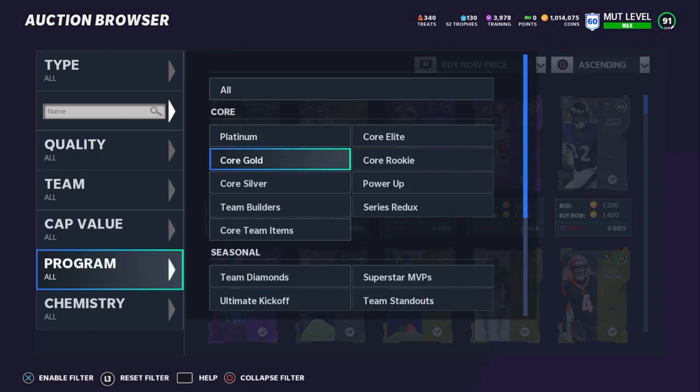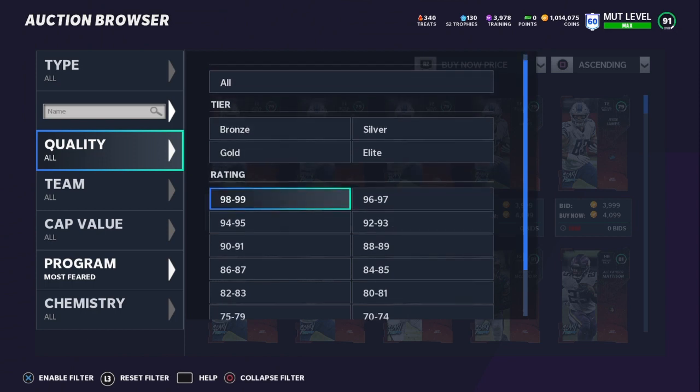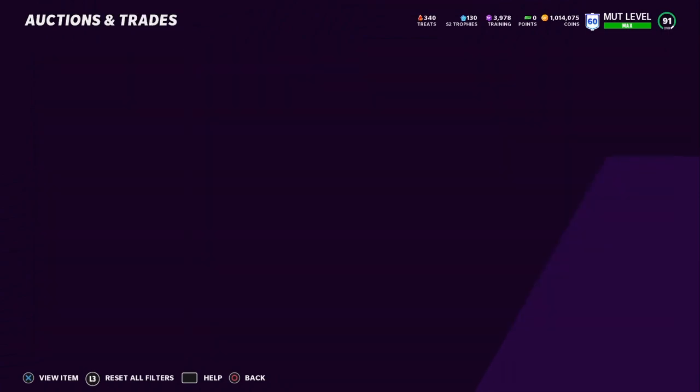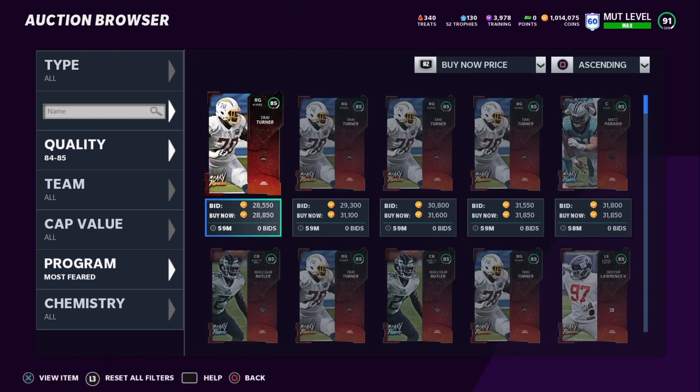This does have to do with Most Feared, as you saw in the thumbnail. I'm not going to clickbait you — you should know by now I'm not a clickbait YouTuber. So we're going to start with 85 overalls. Right now these cards only sell for treats — that's already established. We're not worried about treats; you came here for training points. To get training points from these cards, you need to wait until this promo ends.